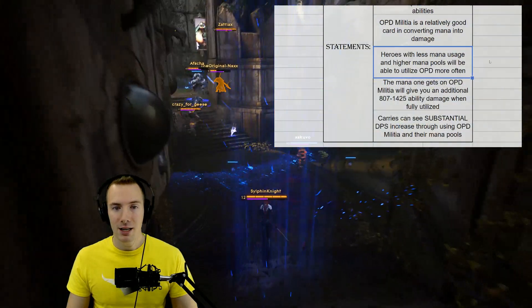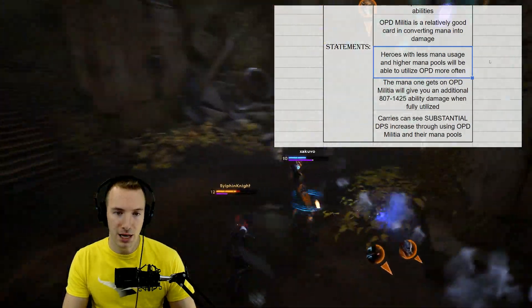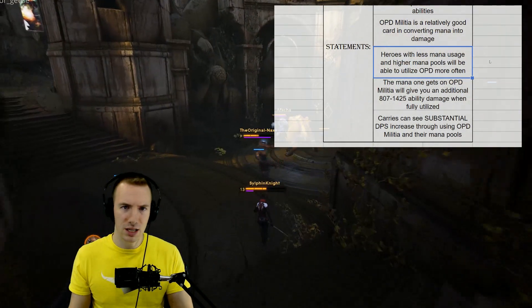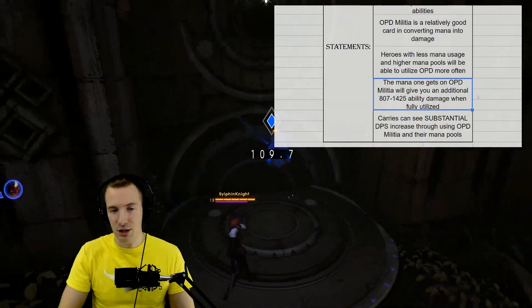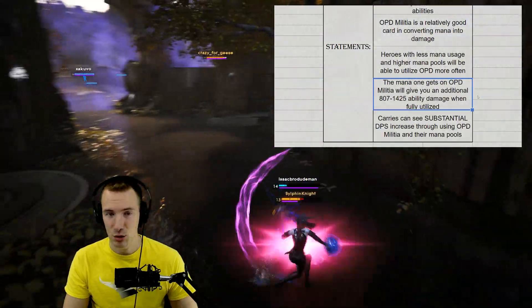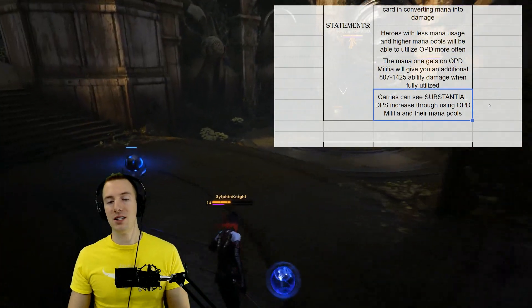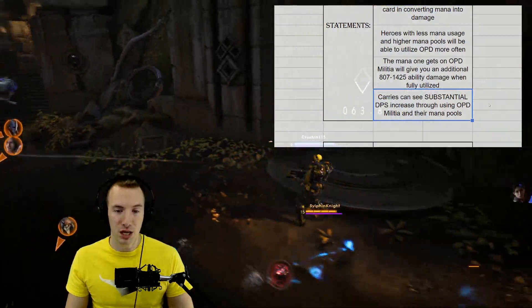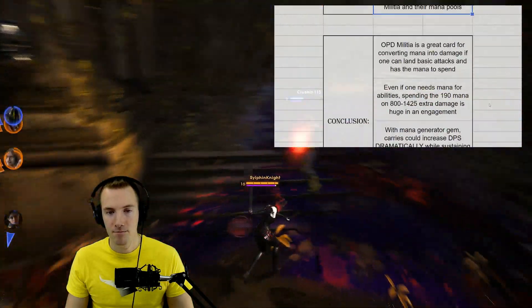OPD Militia is a really good card for converting mana into damage. When compared to other cards and heroes with less mana usage and higher mana pools, those heroes will be able to utilize OPD more often. The 190 mana you get on OPD Militia will give you 800 to 1400 additional ability damage when fully utilized. Karius can see a substantial DPS increase through using OPD Militia. 60% increased DPS is mind-numbing.